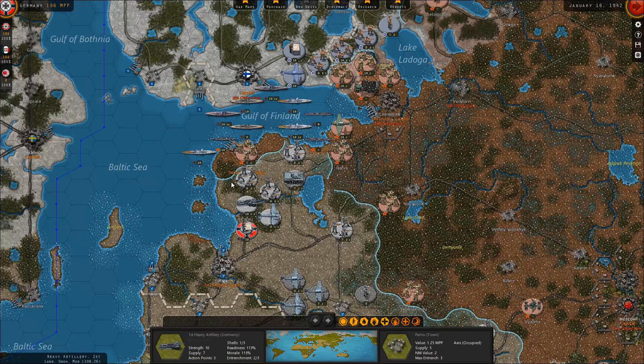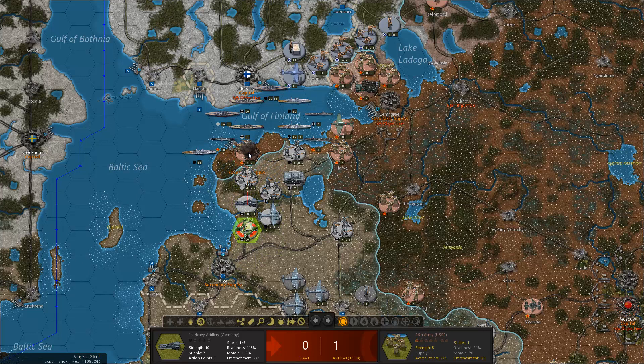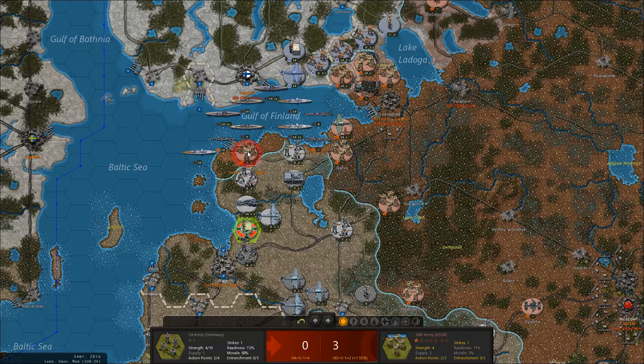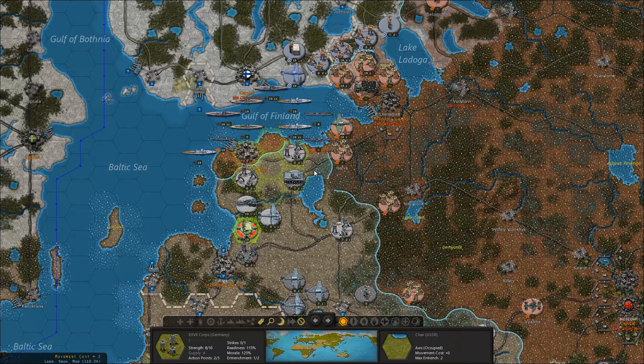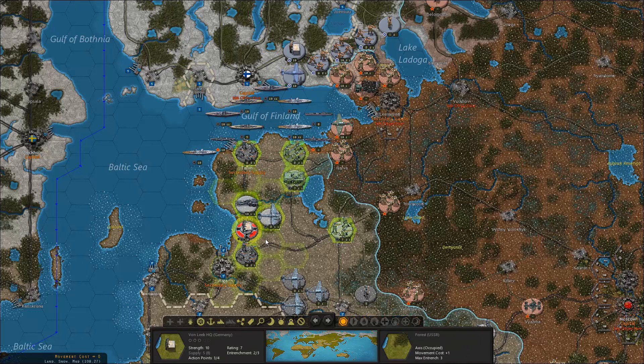That's another city taken. I also need to start moving towards Leningrad because we're quite delayed already. I'm in pretty bad shape near Talon. I'll use these to attack and I can just block the route here — these guys will take Talon. Afterwards I'm going to prepare for an attack on Novgorod.